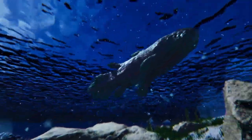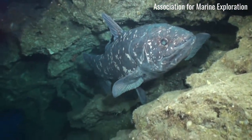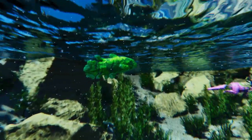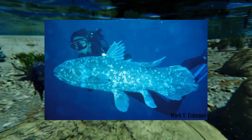What makes coelacanths even more fascinating is that they still exist. Although this was only discovered in 1938, a hundred years after the first fossil specimen was described and named in 1839. In fact, there isn't just one living species of coelacanth, there are two: the West Indian Ocean coelacanth, discovered in 1938, and the Indonesian coelacanth, discovered in 1998.